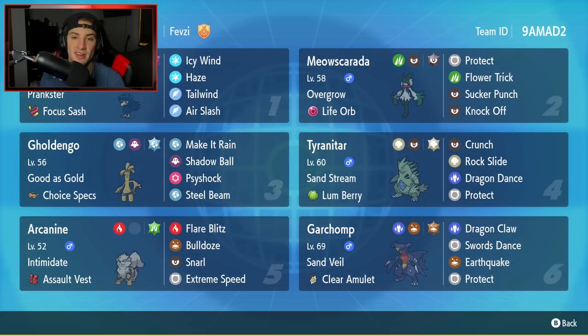Fourth Pokemon is Tyranitar, which has slowly become one of my favorite Pokemon to use in competitive play from BDSP, Sword and Shield, and now in this game. It's got Sandstream as its ability for weather control, Lum Berry as item, and then Crunch, Rock Slide, Dragon Dance, and Protect - which I believe to be the best move set for a Tyranitar.